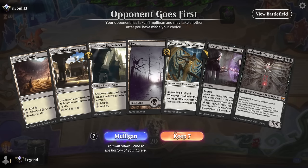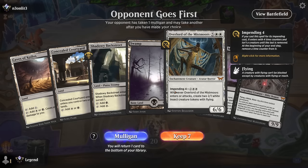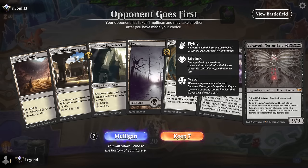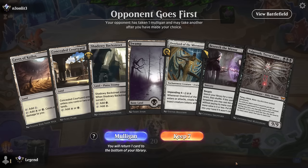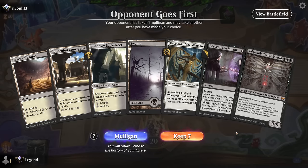Okay, we're on the draw. We don't have any early interaction, which could be a problem. We do have Overlord — sack it to Besiege to reanimate it. Plus if we find a discard outlet, we can bring back Valgovoth. On the draw against red this is just going to get run over, but we do have Backstreet to surveil and maybe look for some cheap removal on turn two. I'll try it. Copperline Gorge, no 1-drop. Liliana can discard Valgovoth and we have Anoint with Affliction coming up — I feel a lot better about facing down creatures now.